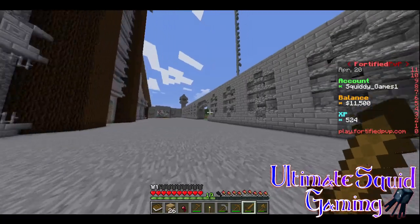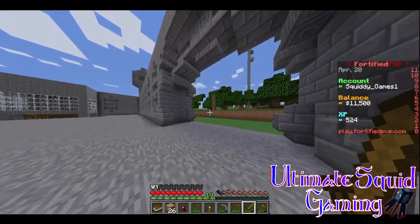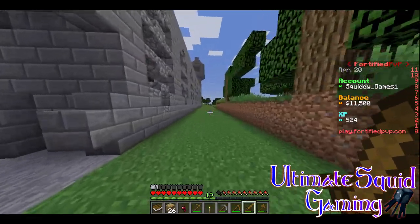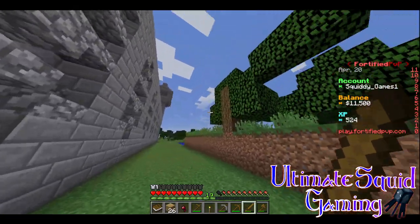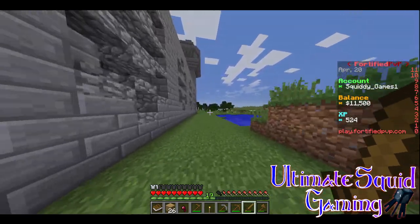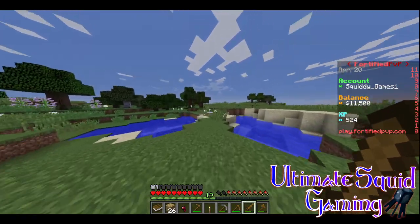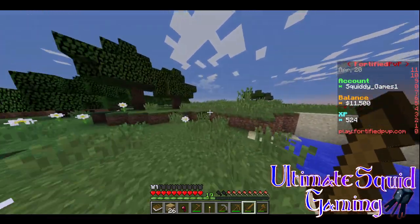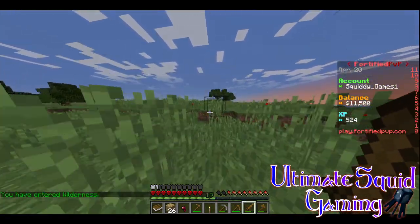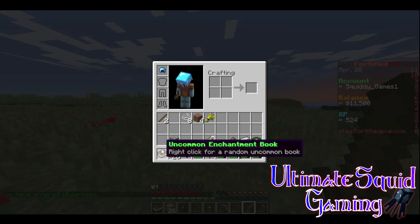I've literally kind of played on this server — can we get back out? Yeah. I don't know if I just sheared these trees in half, but it's a very complex structure. I wonder if they can buy kits or something, because I voted and I got some — an uncommon enchanter book, right click for random uncommon book.